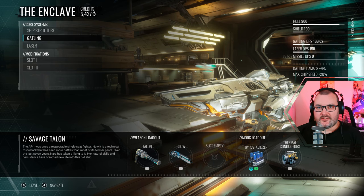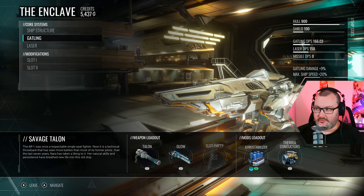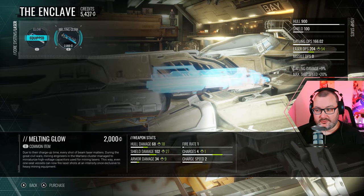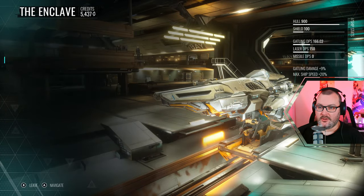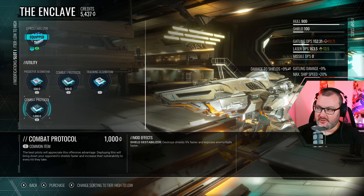Hello everyone and welcome back. I had a quick look at comparing the gatling gun and the laser to see which did more damage. It seems the laser actually does more damage when upgraded. I've got a fair bit of credits from doing the side mission, so I can upgrade a few things. Getting the better laser - it's plus 54 damage putting you on 204, and this one puts you on 215, which is higher. With the gatling damage boost of 9% and combat protocol one at plus 13.5%, the laser actually works out slightly higher damage than the gatling, so we'll go for that.